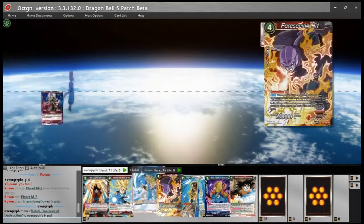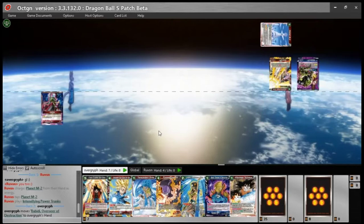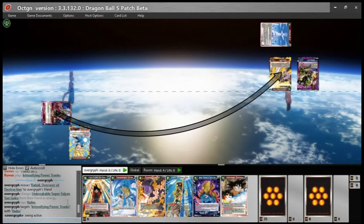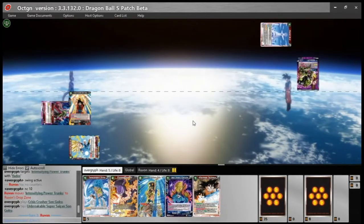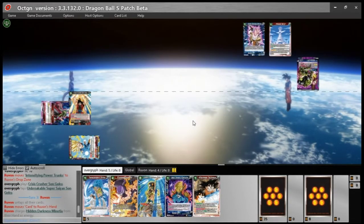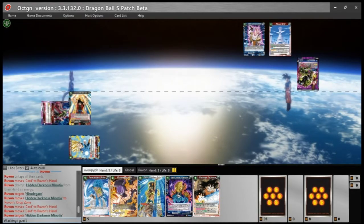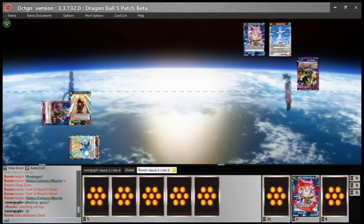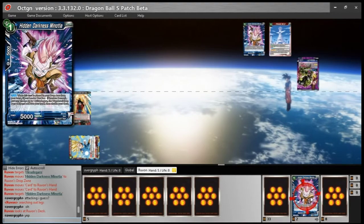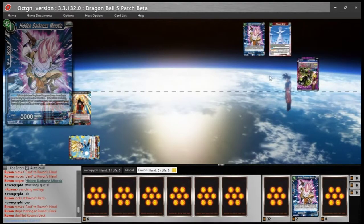He opened up with Planet M2 and a Trunks, which I thought was interesting because he didn't know I had Crisis Crusher — I'm sure he wouldn't have charged the M2 if he knew. I didn't have early game blue but that's fine because Crisis Crusher is black. He's playing a Legs package in his Harutagarn deck, with Minoshas and Legs to thin the deck out.